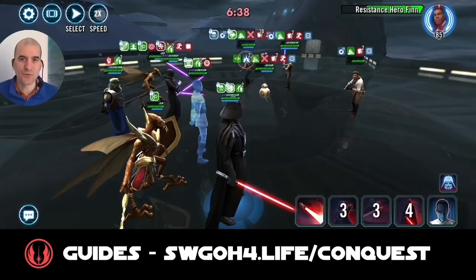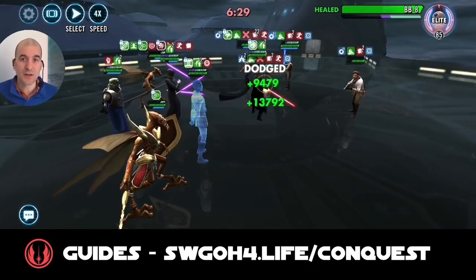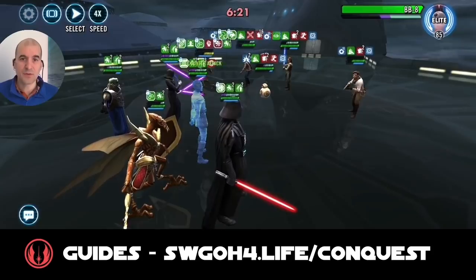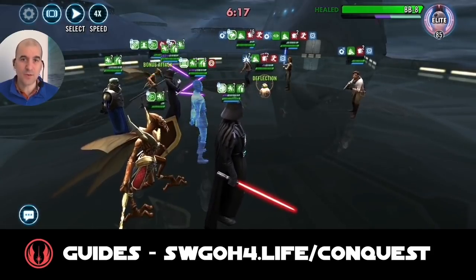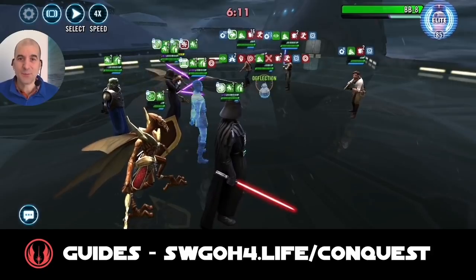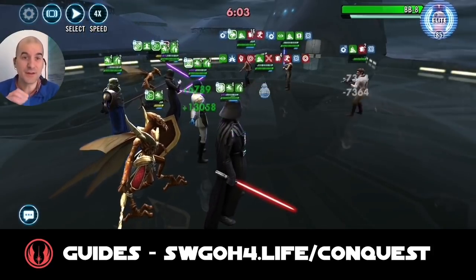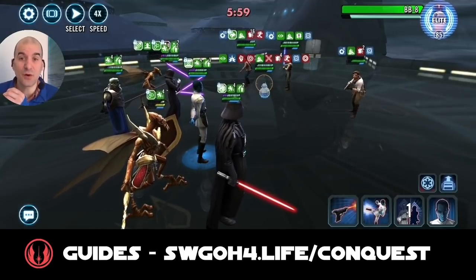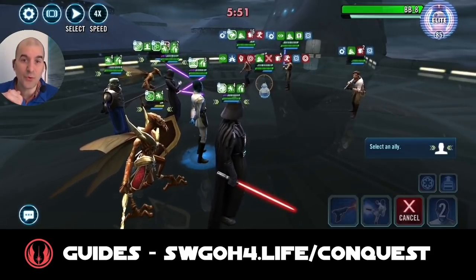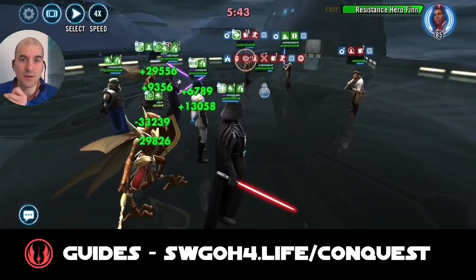Force crush — and boom, there goes Rey! Now we can remove turn meter from everybody. Finn already has a lot of DoT stacks on him so he won't last long. Let's dispel debuffs on our tank. There's no danger of losing this battle anymore — we can remove turn meter from everybody now. We want to take our time and not take these guys out too quickly, since without a turn meter counter we have no idea how much we've removed. Put the last piece of tech on Thrawn so whenever he uses a special ability, Wat comes to assist and removes turn meter.